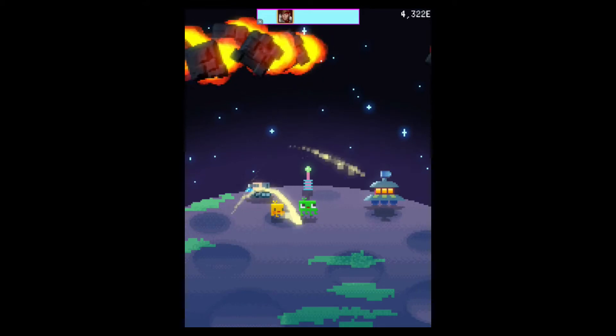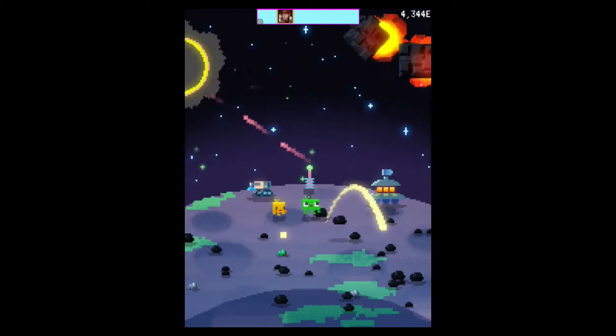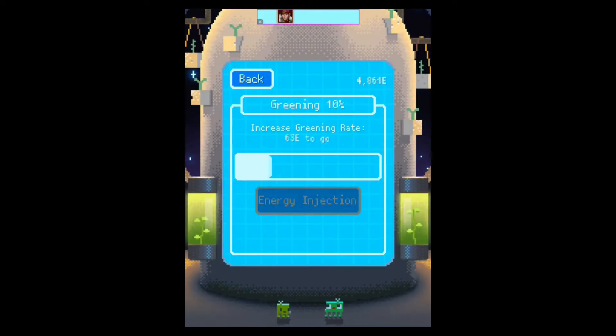You get a library of all the different resources you can gather, and each resource has a certain point value — so the more resources you get, the more points you get. The biggest upgrades let you upgrade your satellites and detectors so bigger asteroids or comets come by and they have more valuable gems.